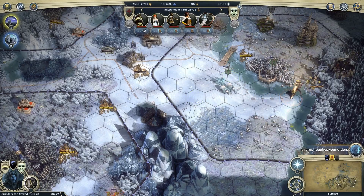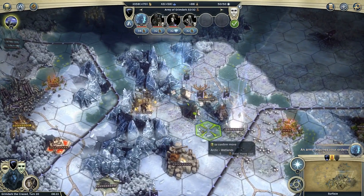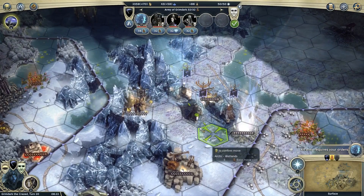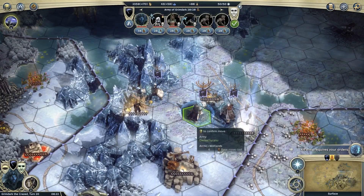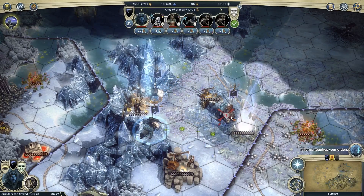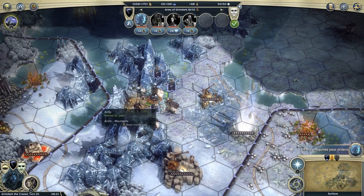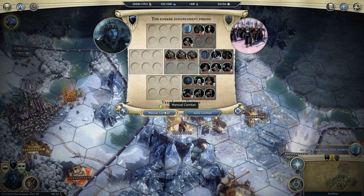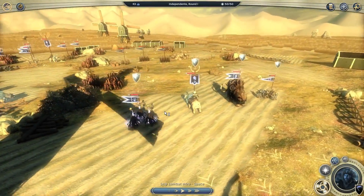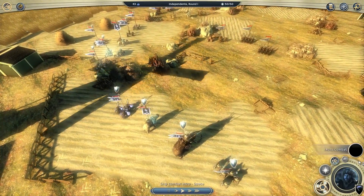Overwhelming strength is probably the best thing to do. I rather enjoy overwhelming odds — very likely victory. I don't care what I'm up against, it's going to be a pushover. So I'll just click autocombat, sit back and enjoy the cinematics.